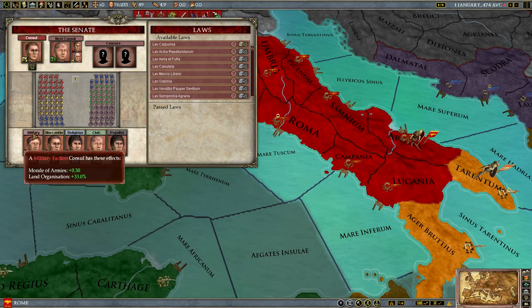The first one's the military faction. Depending on what faction's in power, you get certain bonuses. In the case of a military faction being in power: morale of armies and land organization. Not bad for when at war.